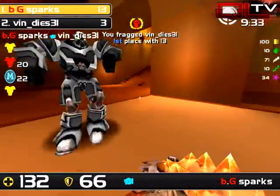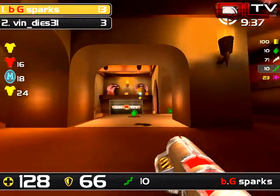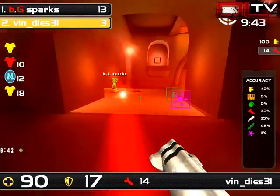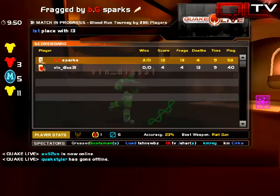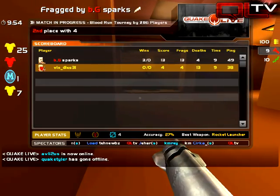Holy fuck nuts. Nice little gauntlet action at the end. Sparks trying to force the spawn frag. Let's take a look at some accuracy: 46% rail for Vin, but he didn't really use it as much as Sparks. We've seen yet another impressive pickup for Sparks. Six impressives for Sparks and only four for Vin.